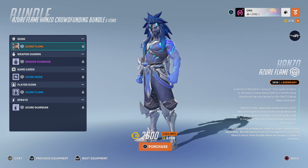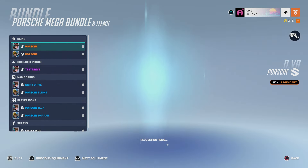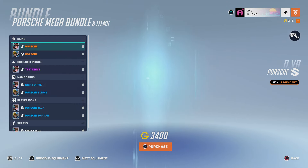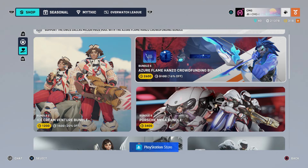Like I said before, I don't really watch OWCS — I used to watch Overwatch League, but since that was replaced by OWCS I haven't really been watching much Overwatch esports. But that's just me, I guess. The Porsche Mega Bundle is still available to purchase as well. So that's pretty much it — just these two skins: the Venture Ice Cream Epic and the Azure Flame Hanzo.